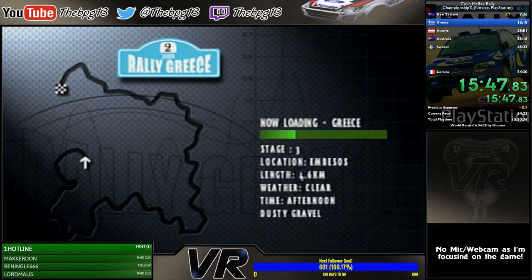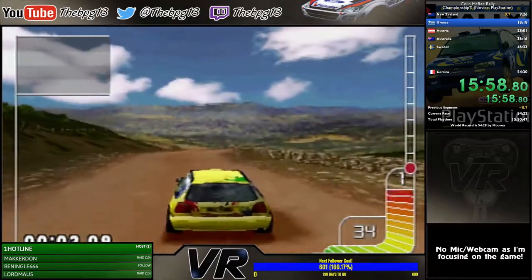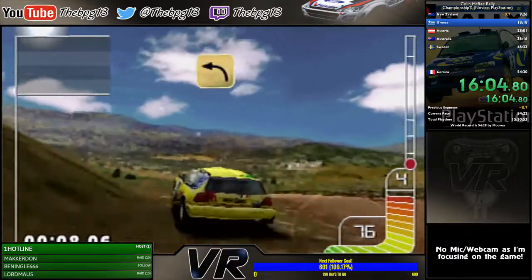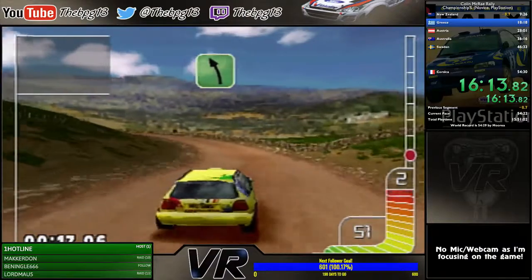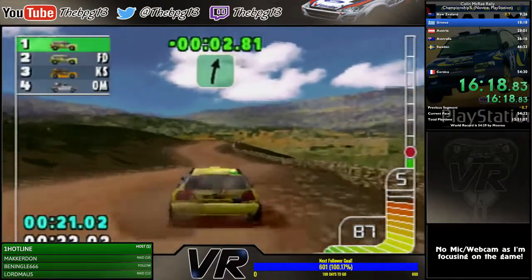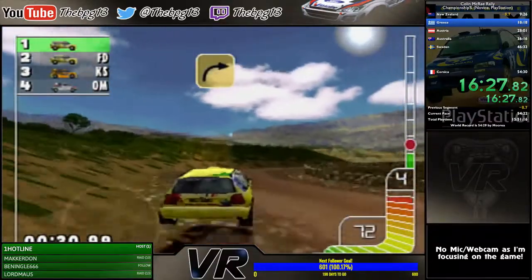Here's a pointer about saving time: if you go through the game on intermediate difficulty, you unlock all the stages. If you then set a stage time in a faster car like a Subaru or Mitsubishi — one that the Golf can't match — that means when running the Golf, you won't even get the 'best stage time' screen to skip through, saving extra time.